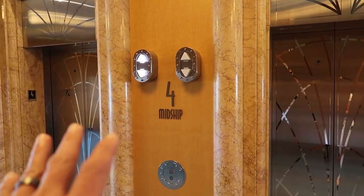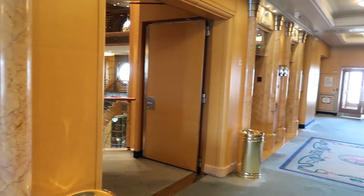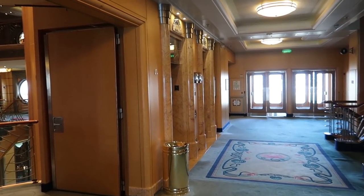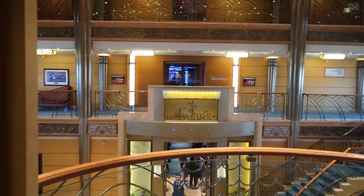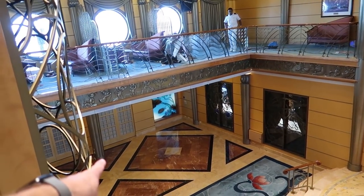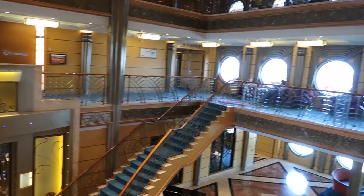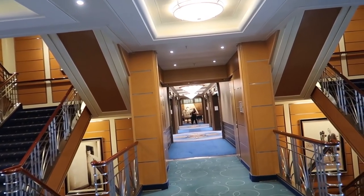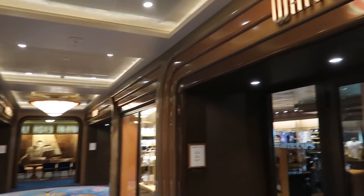Back at the midship elevators on deck four. The atrium is visible — that's where we started the video, with Triton's down below. We're heading toward the front of the ship, the bow, toward the Walt Disney Theater. To our right is White Caps, a store with merchandise and toiletries like deodorant, hairspray, and toothbrushes.